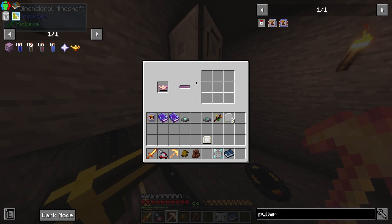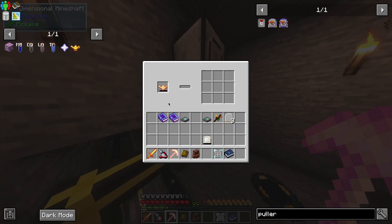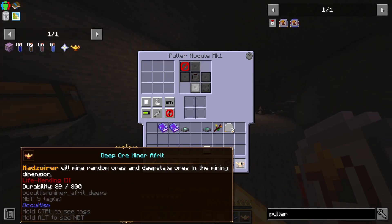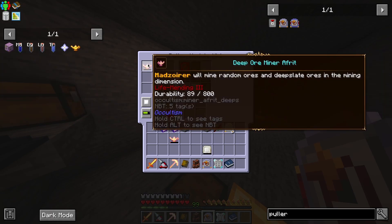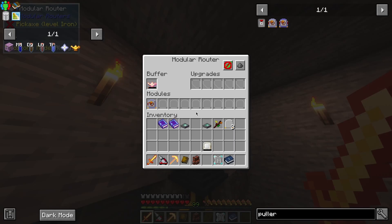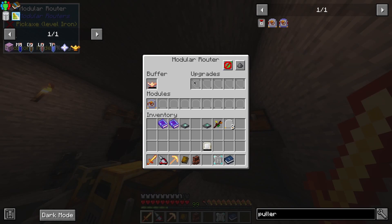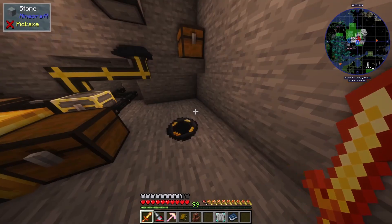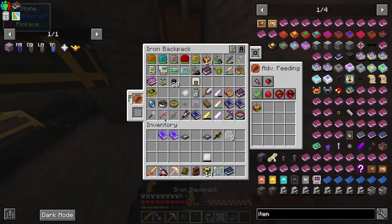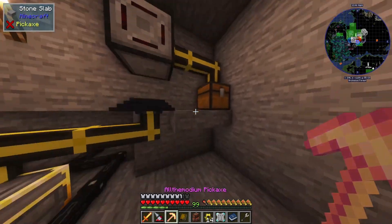Thank you modular routers for making this easy. So now it's at 89 durability — if I put this back it should not be pulled out. But if I change the filter to 89, it should be taken out immediately — yes, perfect! That's exactly what we want. Let me item pipe it to right here and it moves into the chest — perfect.